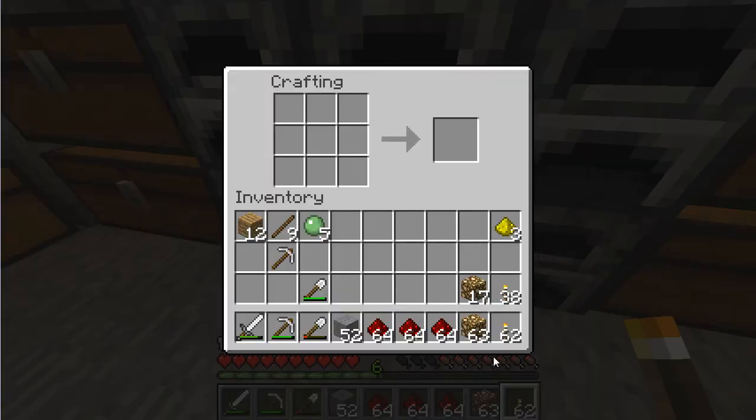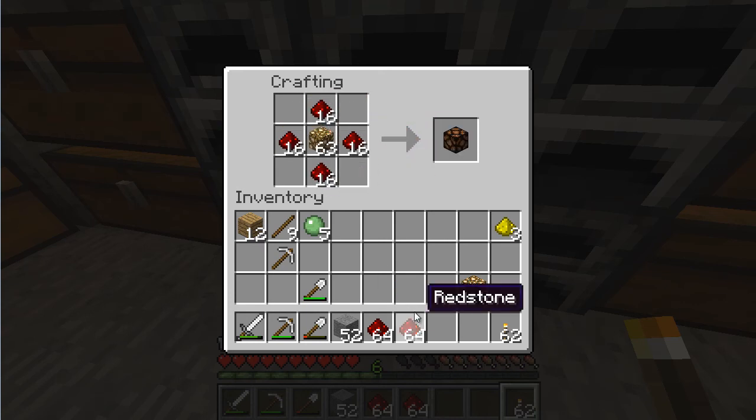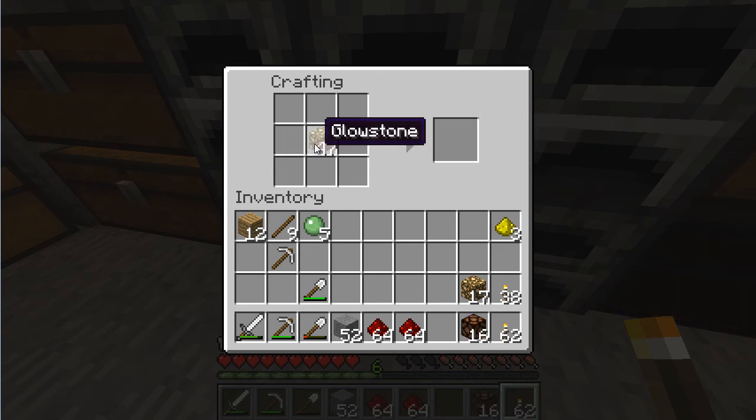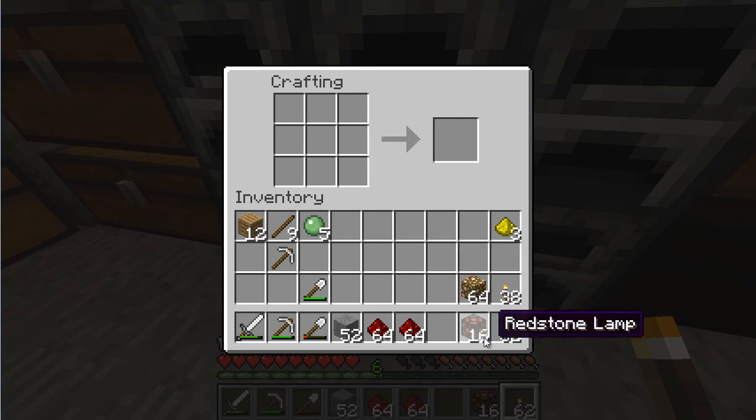Here's what I wanted to show you: the new recipe — glowstone in the middle with a piece of redstone touching it from all four sides creates a redstone lamp. It's basically glowstone that can be turned on with redstone. I want to make sixteen, so I think one pile of this is going to be good.